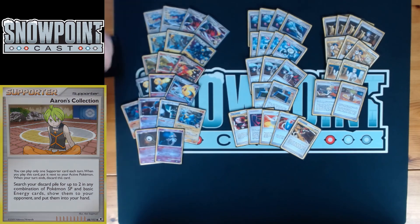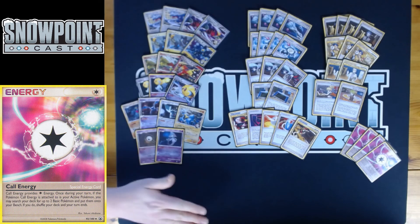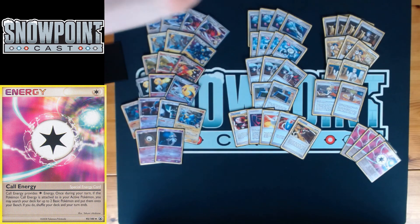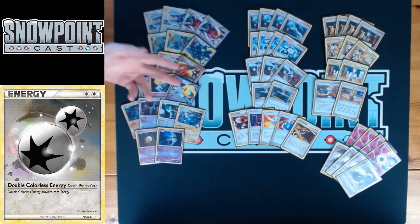Getting into the energy — you're playing four Call Energy. It's one Colorless energy, but if attached to your active Pokemon you can activate it to end your turn and search your deck for up to two basic Pokemon, show them to your opponent, and put them onto your bench. They can Level X next turn since they've been in play a full turn. Also great because if you have a Power Spray in hand, you can go Call, search two Pokemon, and immediately have Power Spray live.